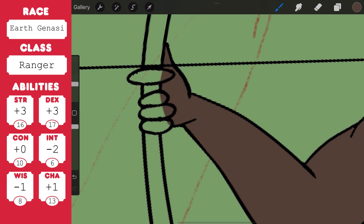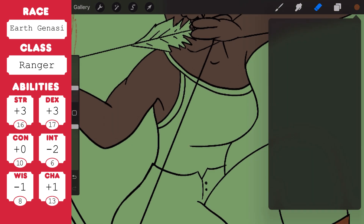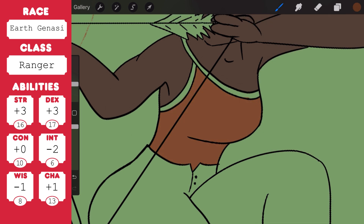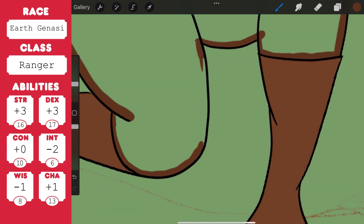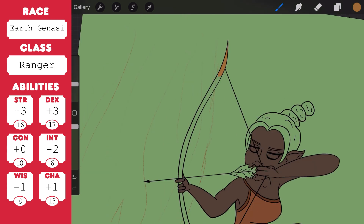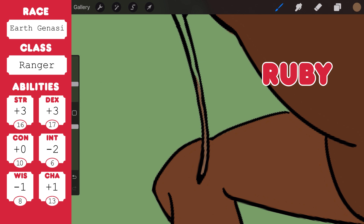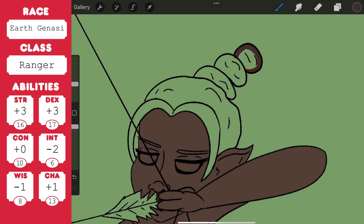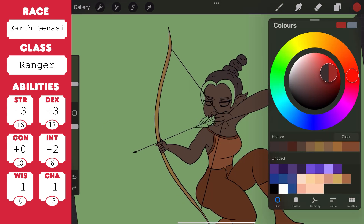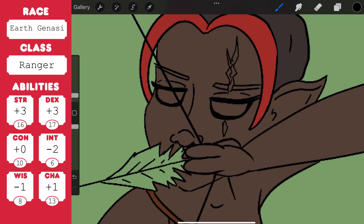The ranger class also asks you to choose a ranger archetype. In the past I had an air genasi who was a swarm keeper — one of the archetypes — which is very cool because you have a little swarm of bugs or whatever you want, and you can use them to attack people. But in this case I went with hunter. The other options were fey wanderer or beast master, and I think hunter makes the most sense for this character who I'm going to call Ruby. Emulating the hunter archetype means accepting your place as a defense between the people you protect and the terrors of the wilderness — it's really the classic ranger, good at hunting, good at tracking.